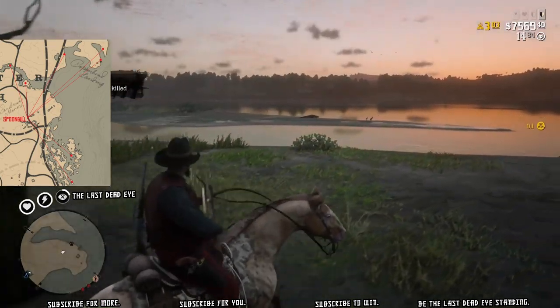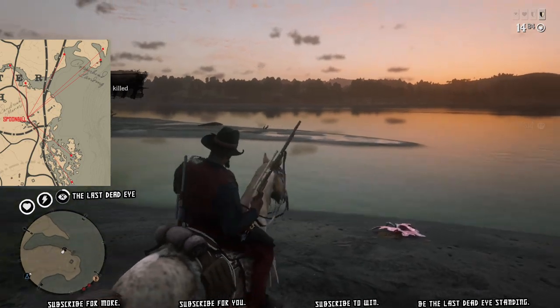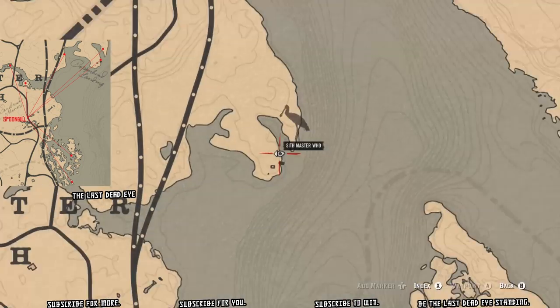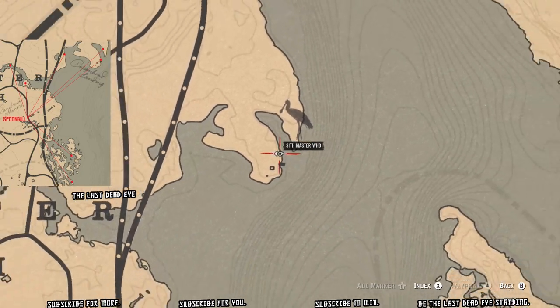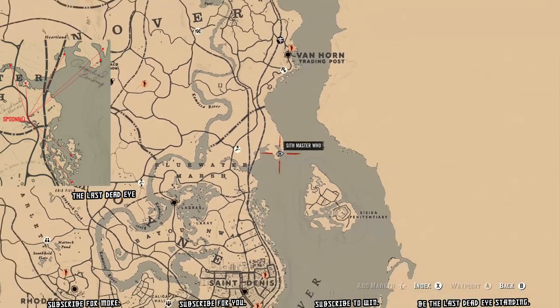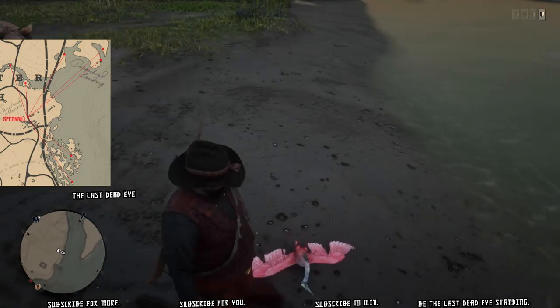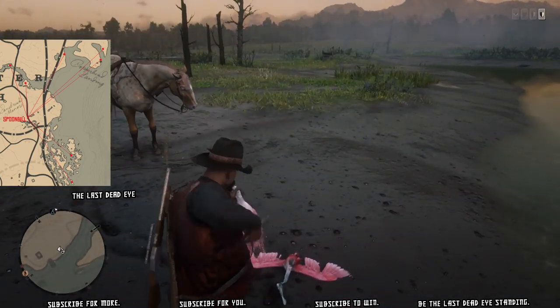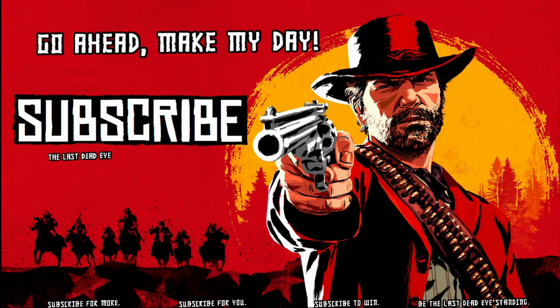If you only find one spoonbill and there aren't a lot of people on the server, I'd recommend leaving that one and going to check the other spawns. Wait to fire until you find two spoonbill at one spawn, otherwise you'll need to switch servers again or wait a long time for more to spawn naturally.